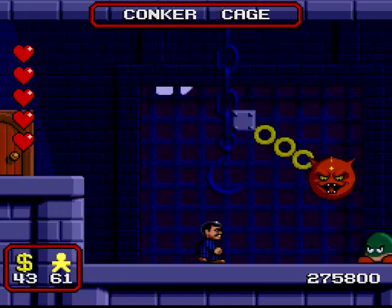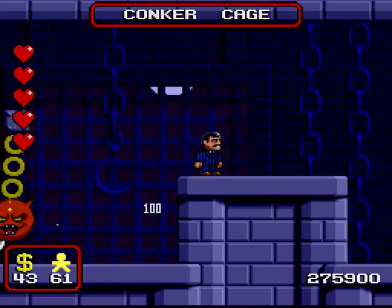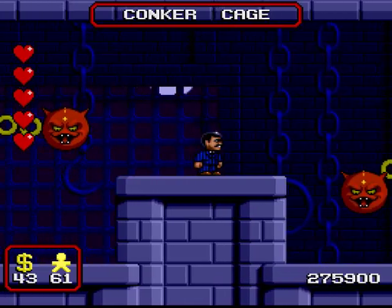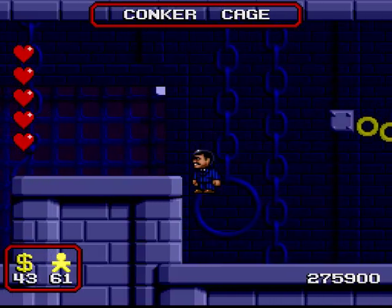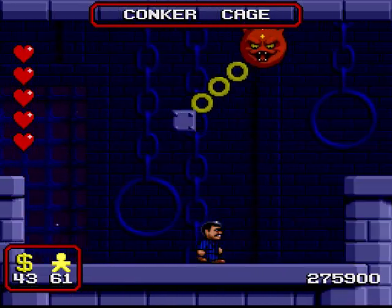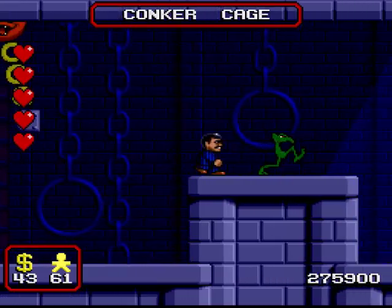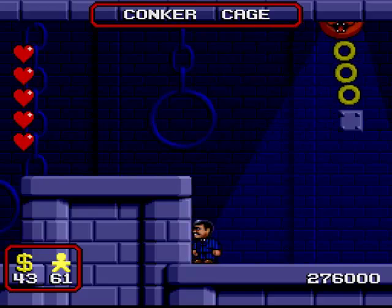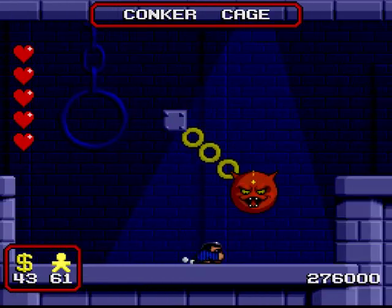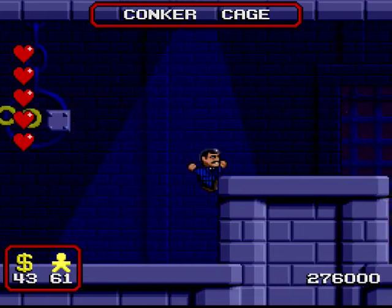Now, avid fans of the Addams Family will be recognising the face on those ball and chains - it's quite a familiar face. In fact, it's the face of the character that we're going to save. Now interestingly, there was no Thing hint box at the very start of this area to tell you who it was we're about to rescue.